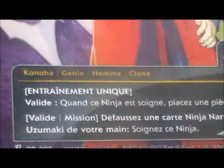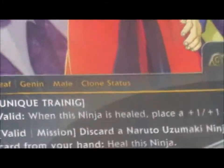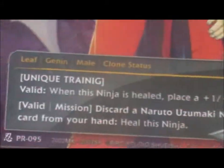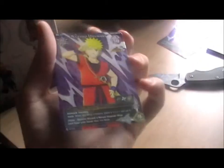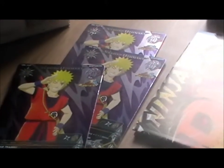I'm going to pull this box out now, but before I show you the box I'll check there's nothing else. Oh, there is something else — there are two more cards, so I have three of them. Oh wait, are these different languages? That seems to be French maybe. Unique training: this ninja is healed — place a plus one, plus one coin on it. Valid mission: discard a Naruto Uzumaki ninja card from your hand, heal this ninja, which is Naruto Uzumaki. I really don't know the rules of this game — it seems interesting. So basically I get three of the same cards but in different languages. That's a bit odd.